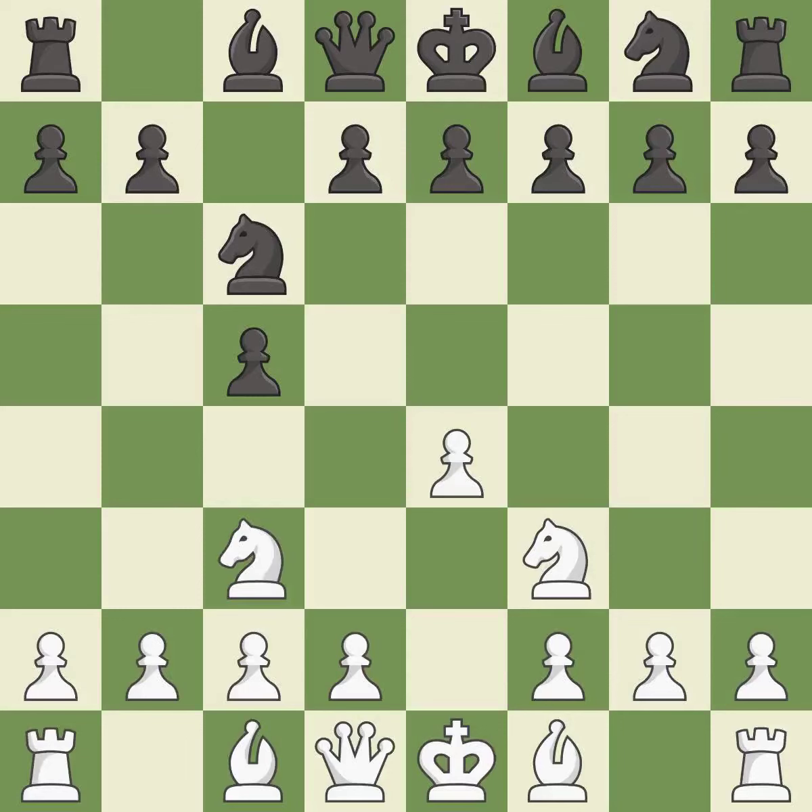Nc3 develops the knight toward the center, supports the e4 pawn, and controls the d5 square. This prepares the bishop for development, and the bishop is ready to be developed to an active square.